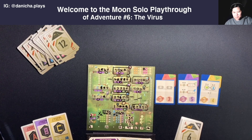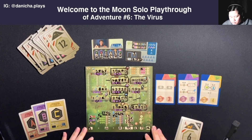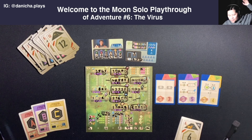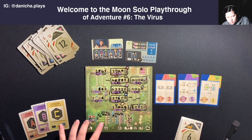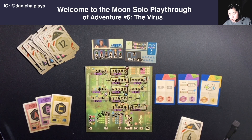Alright, well there you go - that was my playthrough of Welcome to the Moon, the sixth adventure. I'm pretty sure I played mostly correct. I may have forgotten to do some steps, especially when it came to activating the propagation after activating a virus. This was definitely the most complex campaign so far. I didn't even gain enough of a head start to activate any of the viruses so I could gain the bonus - I just didn't strategize well enough for that. But regardless, I did enjoy this, surprisingly.